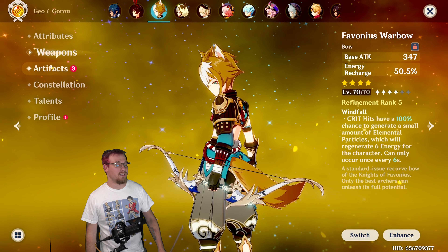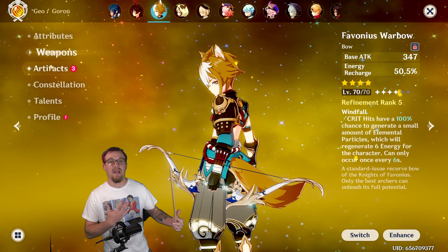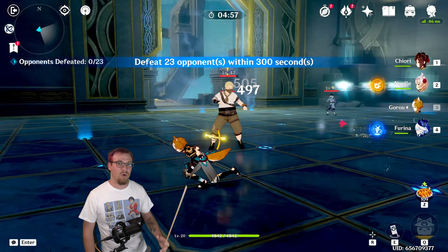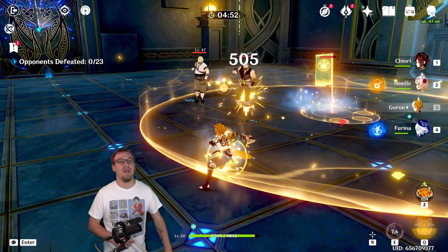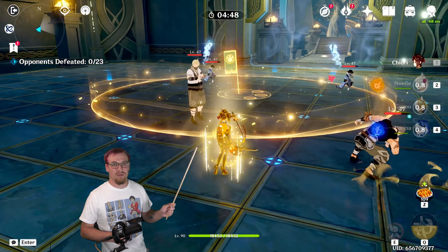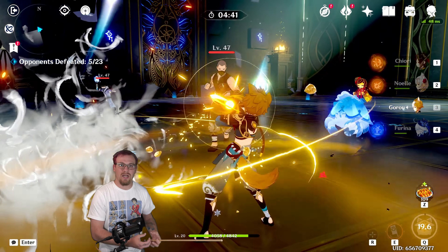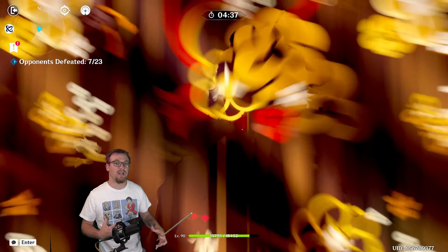We have this equipped to Gorou. We're going to take Gorou out and show this passive in effect. If you have this on your character, the extra energy that this produces is going to come from around your character. Think about Oz shooting something — you get the purple energy but it comes from far away or from Oz. This weapon is going to have the energy originating around the character that has it equipped. That's how you know that you triggered its passive.